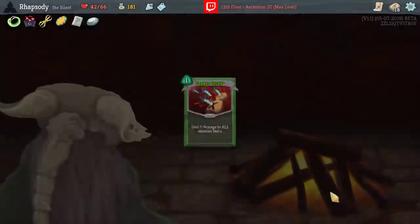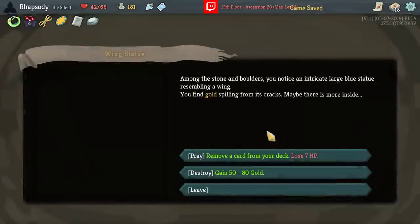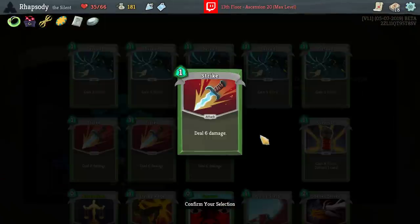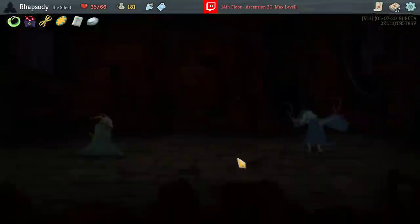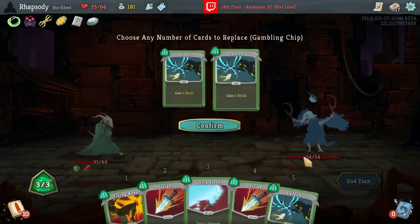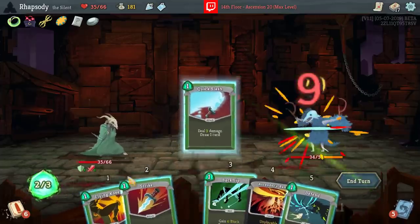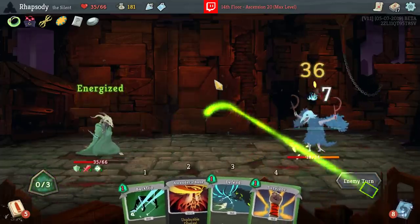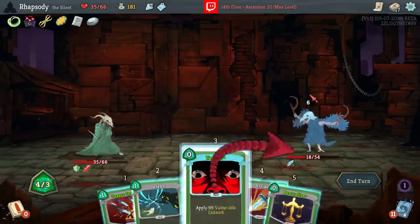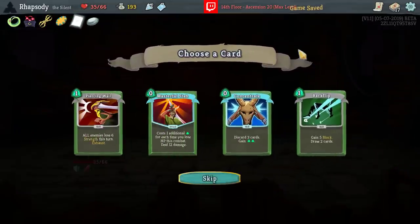Let's get the Dagger Spray upgraded. AoE is going to be incredibly important next floor. Remove another card from the deck — getting a Strike out of this deck at this point is also really good, just to help balance things back towards having enough defense. Very glad I didn't get punished there by immediately drawing the Terra. That would have immediately proven my point about what I should not have done.